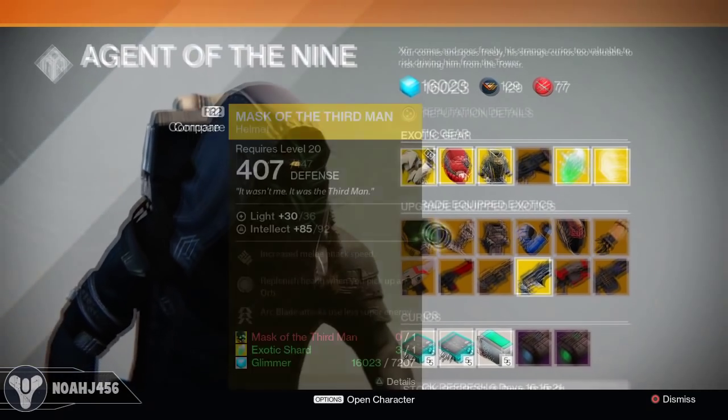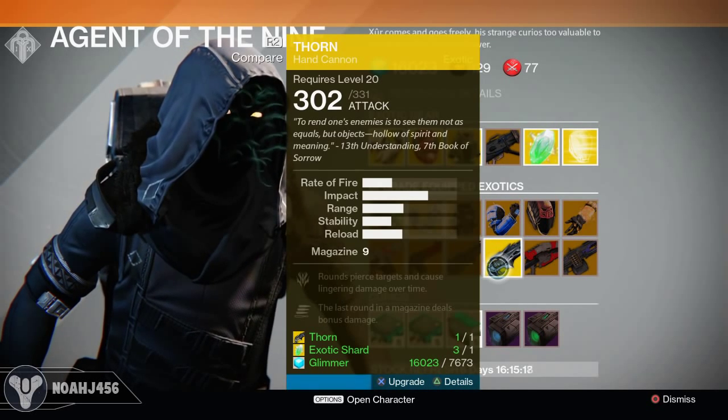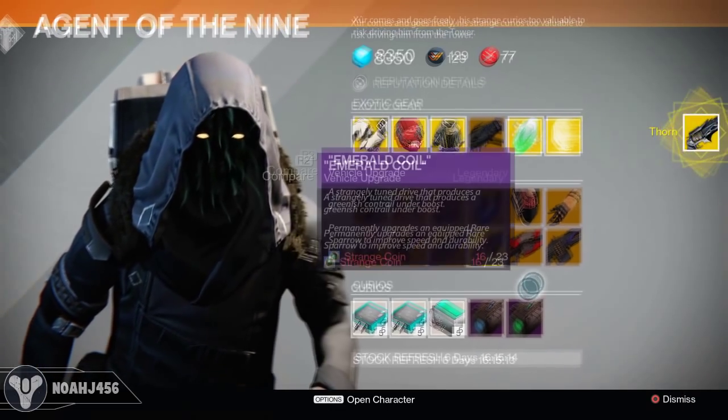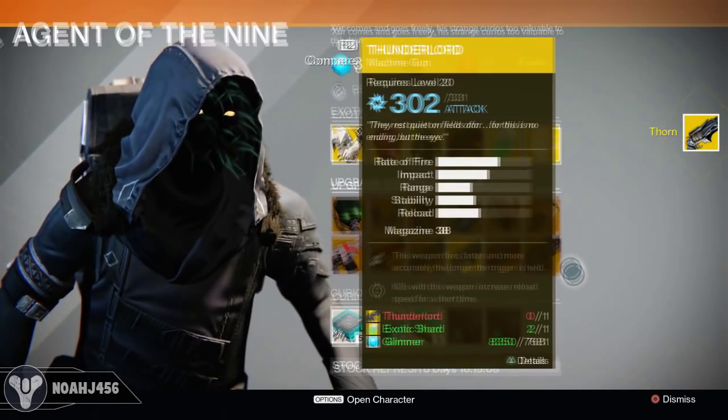Let me swap that out and do the same thing with the Thorn. As you can see, same exact thing — it will cost me one exotic shard, the Thorn itself, and the glimmer. This one is going to run me 7,600 glimmer, so a ton of glimmer for this. And as you can see, I now have the V2 version of the Thorn.